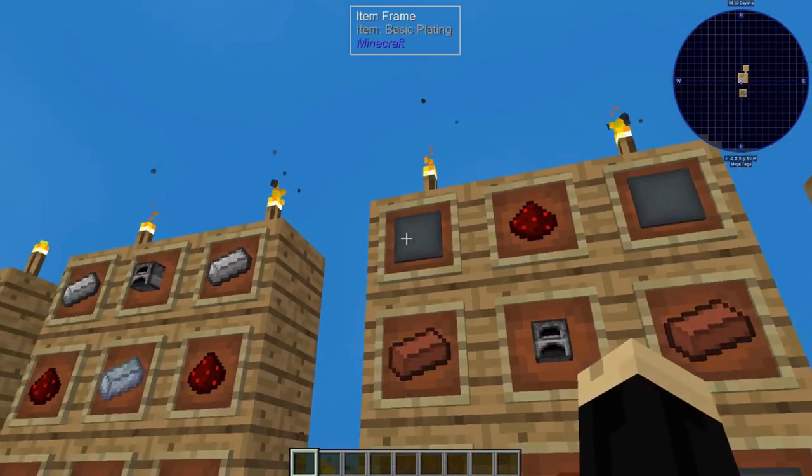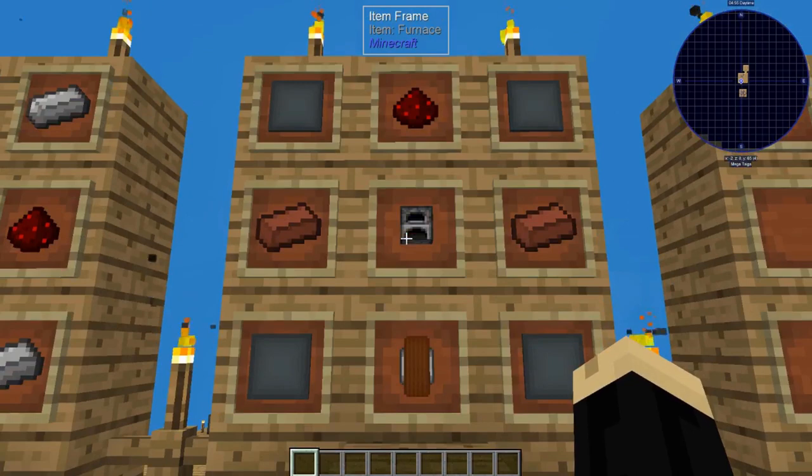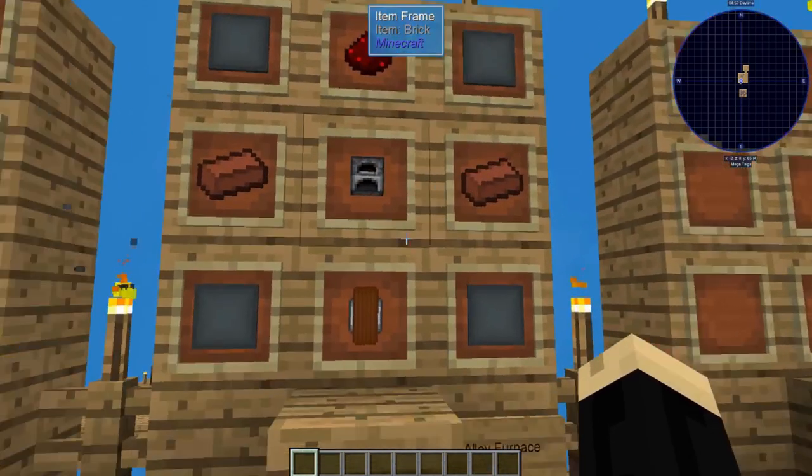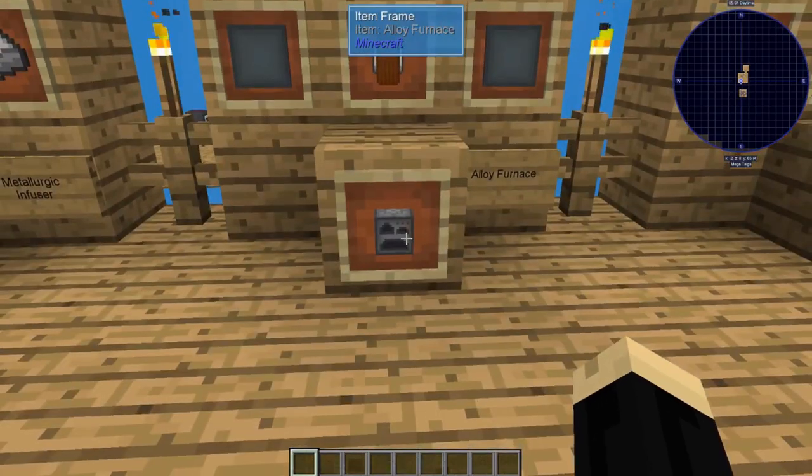For the alloy furnace, it is four basic plating, a redstone, a furnace, two brick, and one copper solenoid. That will make you an alloy furnace.